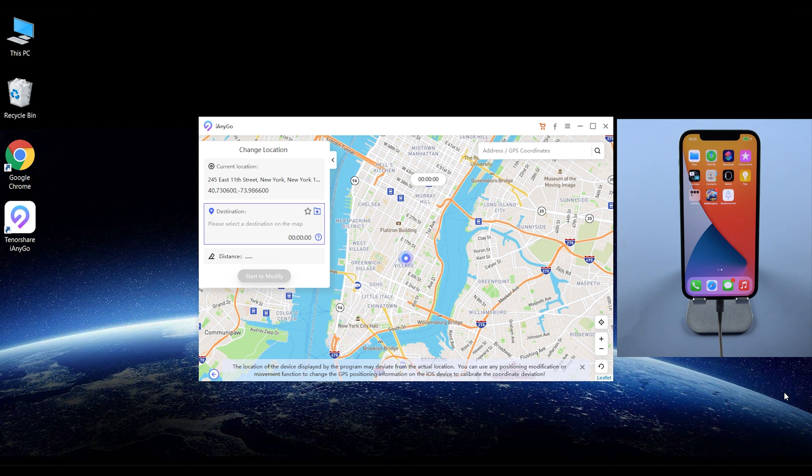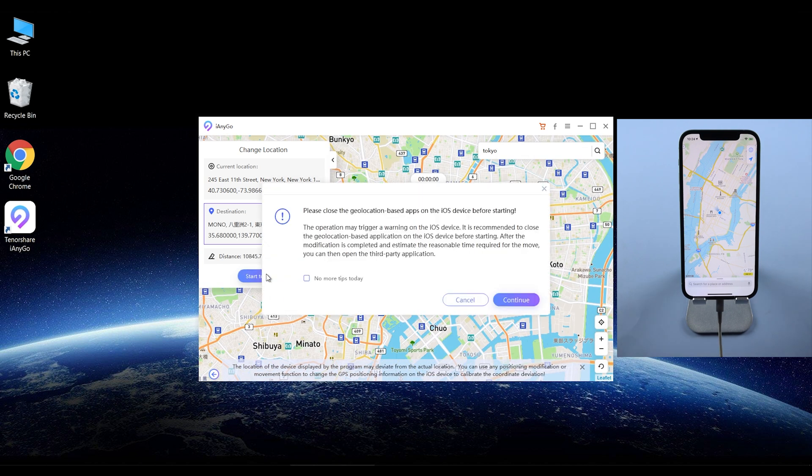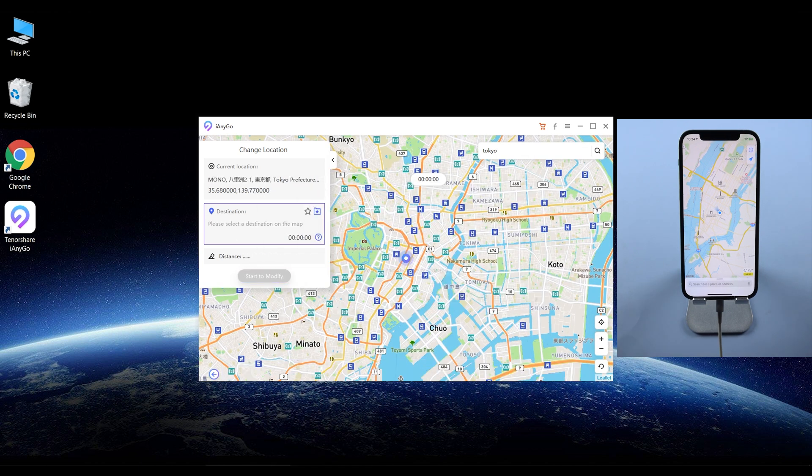Once connected, you will see I'm in New York City now. We can type the place we want to go in the blank. For example, I type Tokyo this time. Once confirmed, we press start to modify. Boom, you can see I'm now in Tokyo.